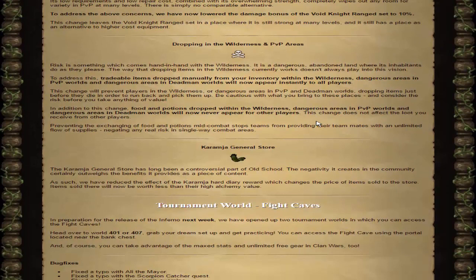Moving on, we have the Karamja General Store. I never really used this much — I always kept to high alching mostly — but I'm pretty sure this makes it obsolete. They made it so that selling to the Karamja General Store now has a value less than the high alch value, so it's not even worth doing. You might as well high alch it, and the Karamja General Store is now going to be dead content.